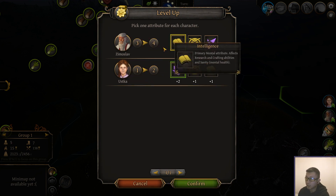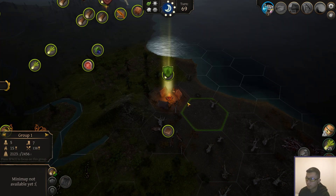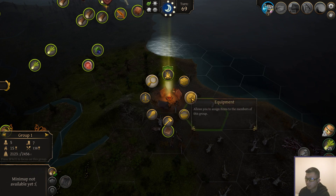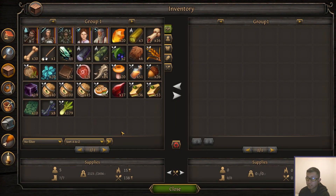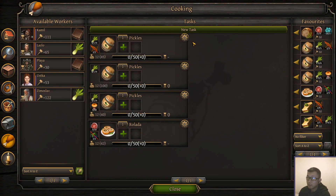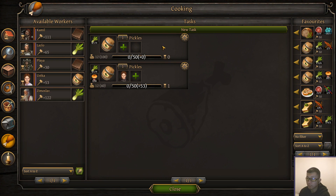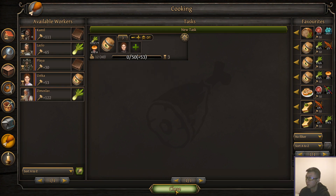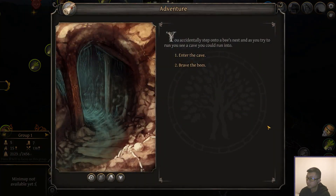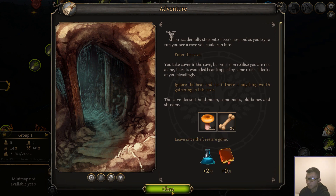Zimoslav, Arzurka — we definitely want to give you more intelligence, that'll make your Unliving stronger that you summon. How much leather are we at? 62. What else do you want to cook? Pickles. We're going to ignore the bear — I would feel too bad.